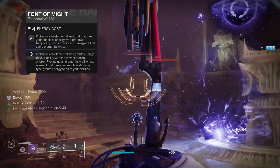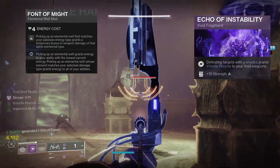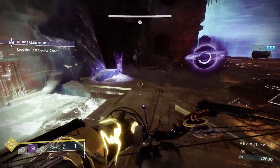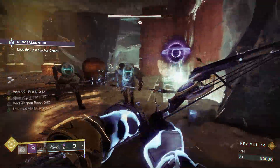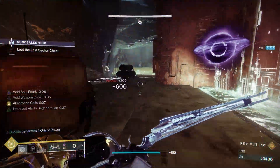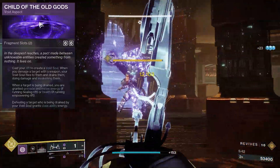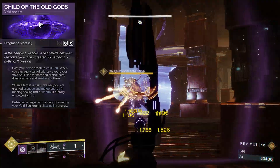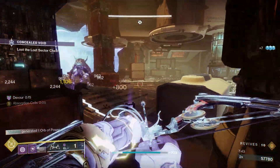On top of that, we may as well throw on Volatile Rounds as well — all stacking into the damage with Echo of Instability. As long as you get a kill with your grenade, you're going to have 25% from Font of Might, 20% from Mantle of Battle Harmony, and Volatile Rounds on top of that. You can also run Child of the Old Gods on the Warlock — the Void Sucker — and that's going to apply a 15% debuff as well. All of this stacks together to get some humongous poison damage.